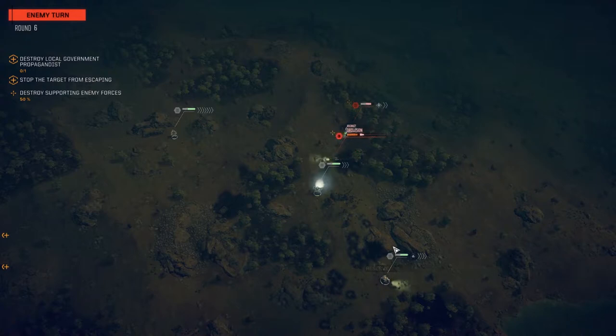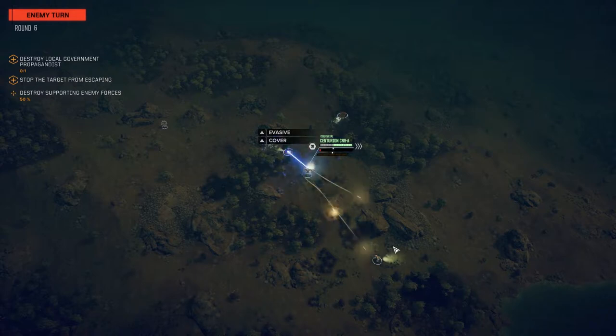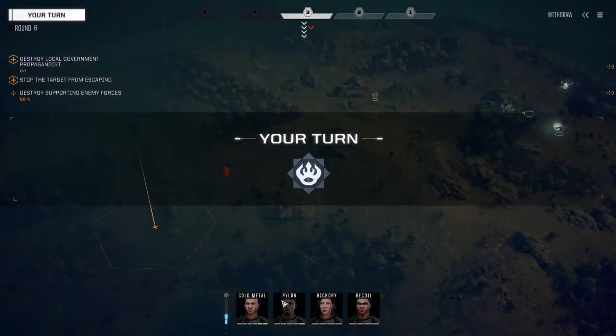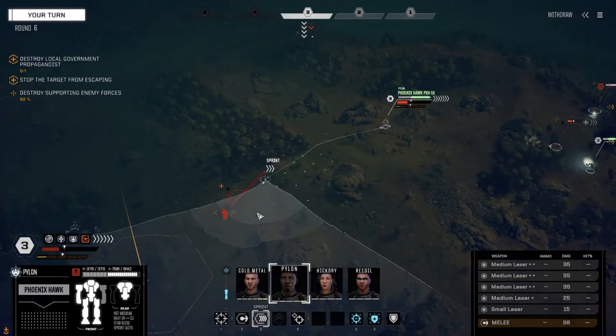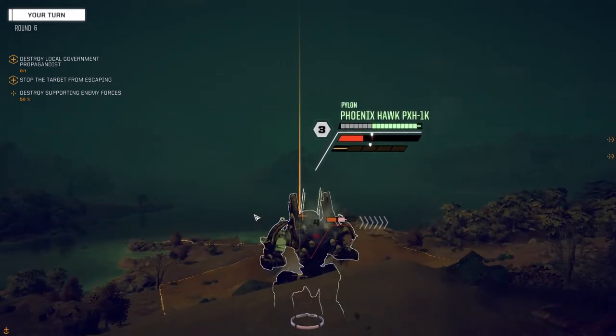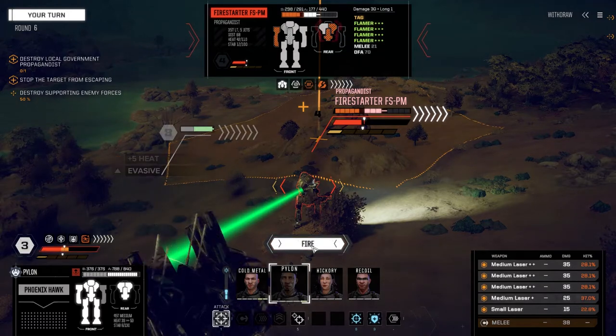That guy's fast - same thing happened with the Jenner in the very first episode, he just took off on us, couldn't believe it. I didn't think he was going to make a break for it on the first turn, but I guess I did enough damage to his back to make him think twice about hanging around. One chance to kill this guy before he gets away - going to overheat but fire everything.